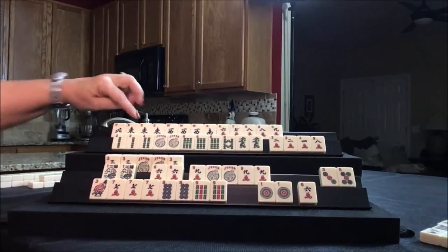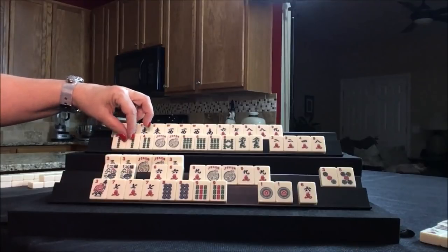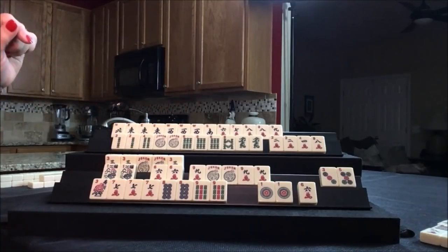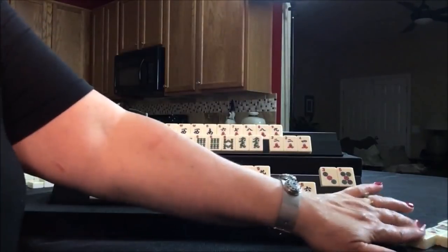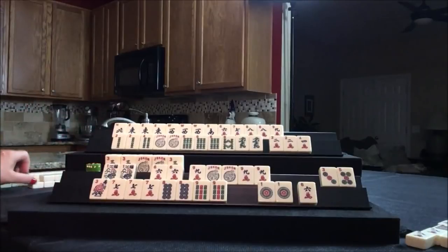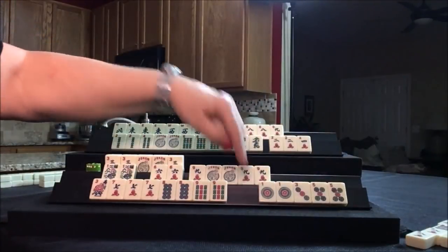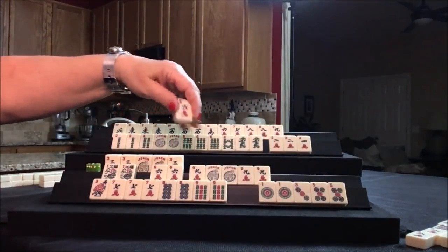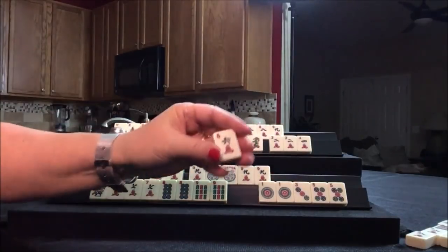East. Now they have an east-west. If we had two dots, we could maybe play east and west with twos — there's one two-dot out. Let's discard the eight crack and draw for player one — five dot. Bummer. We don't need the six crack. We have three, four, five, six, seven and five — let's throw the six crack. Then we can draw up here.